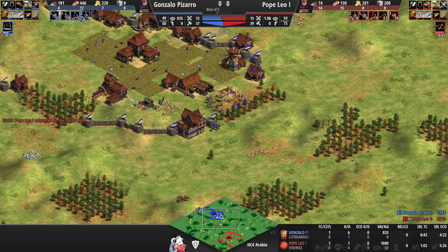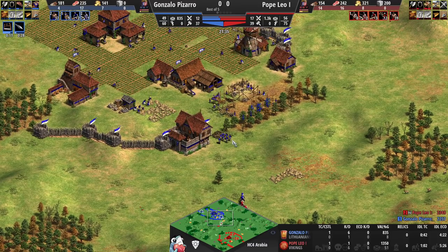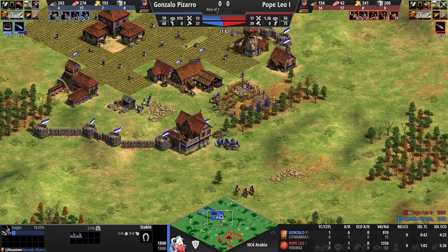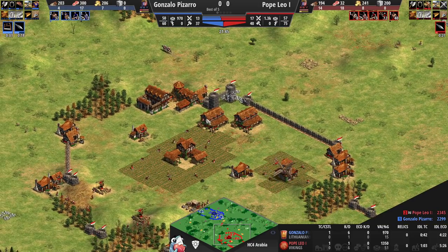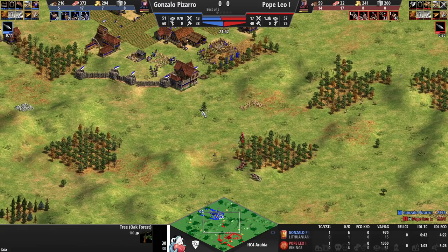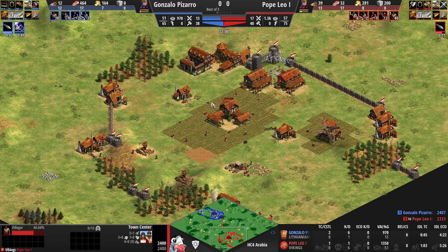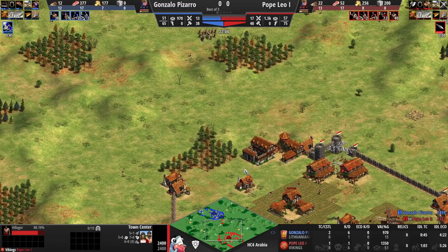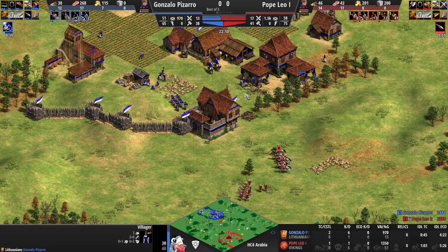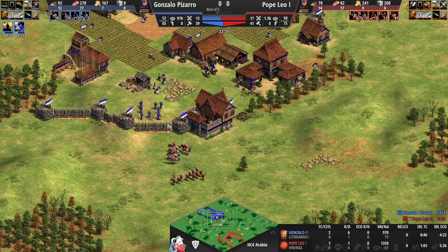Especially since his base is everything but secure, so crossbows could definitely pressure his gold mine. There's bot king coming in but no elite skirm, not really a lot of knights on the field. For Pope Leo this is actually a good scenario — I'd definitely consider a forward siege workshop if I were him, since he's on one TC. Pope Leo's crossbows will be able to deny this wood line. Elite skirm now coming in from Pizarro.